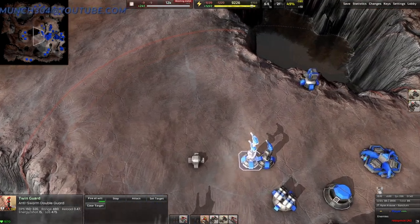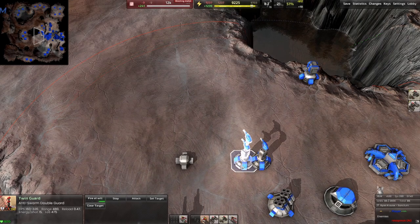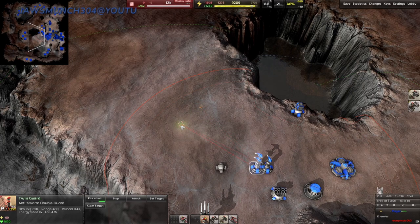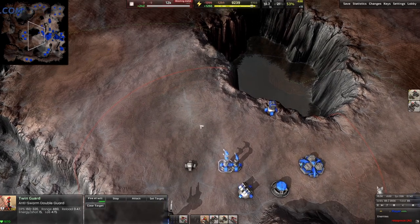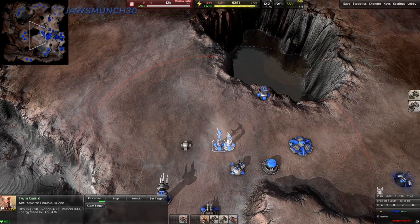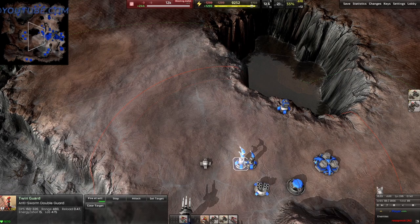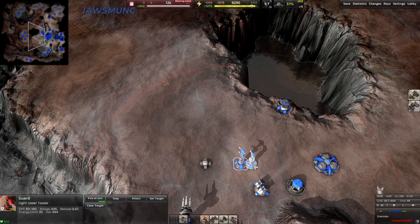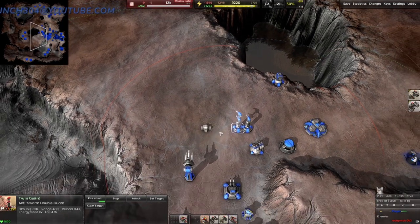Next we have the Twin Guard. This is basically double — these two stacked on top of each other, a little bit stronger than the other version. It has two guns so it's better at taking out smaller units and groups, like tick spam — it can double-fire on them to take them out faster. The top turret has a slightly longer range than the bottom, giving it an extended range compared to the normal light laser.